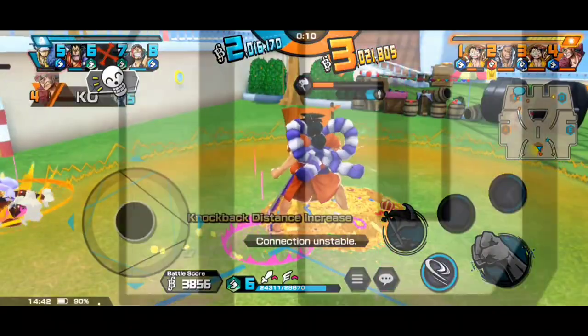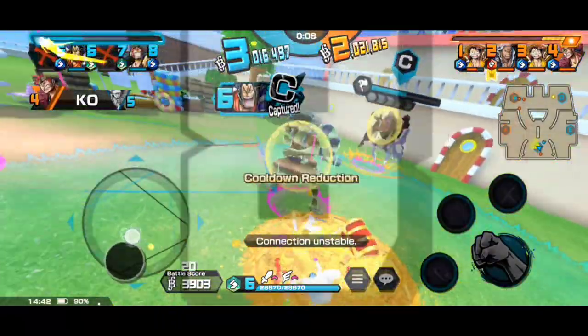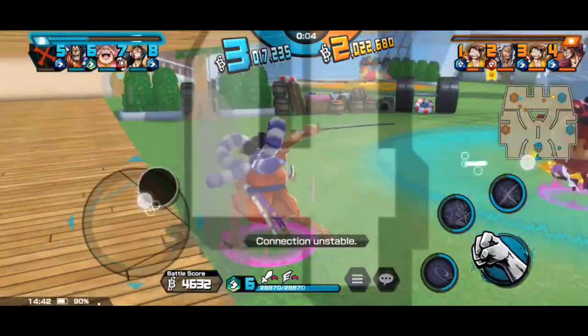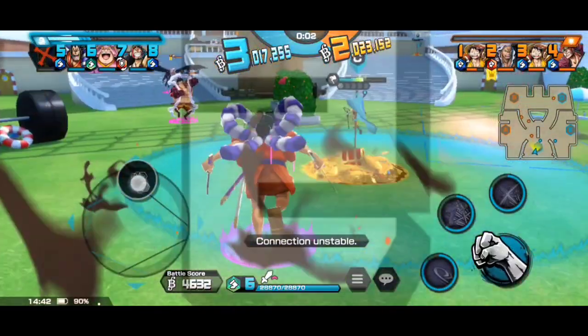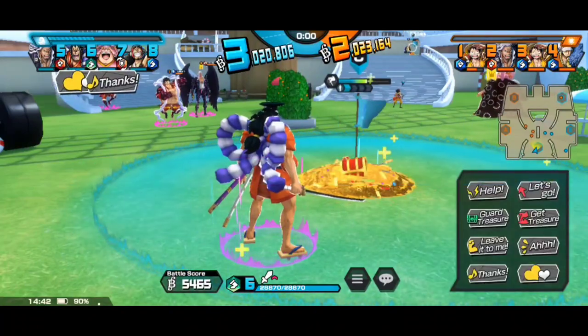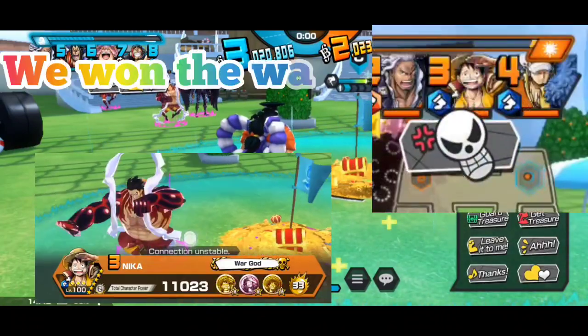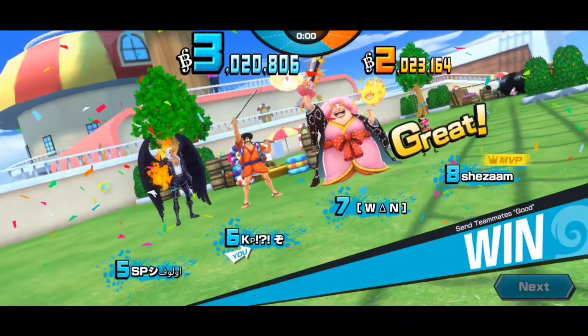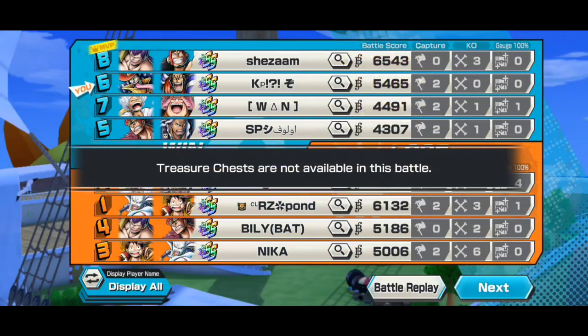That was the match-winning scenario right there. Knocking back that Luffy — and look at the team, they just left that Luffy. I don't know what they were doing but they lost themselves this match easily. We could have lost it if that Luffy had stayed and not left. But yeah, we got the W. Runners are definitely very good on this map.